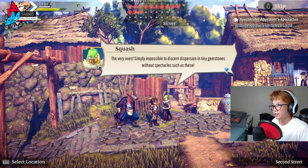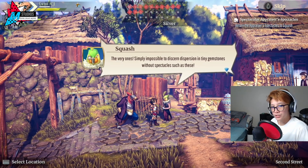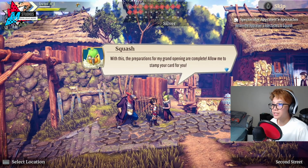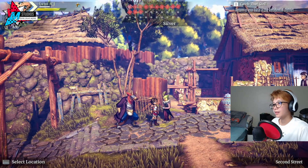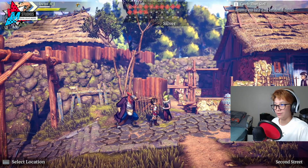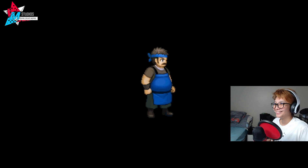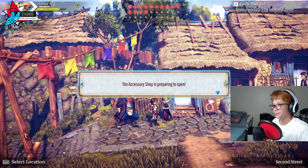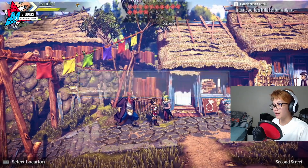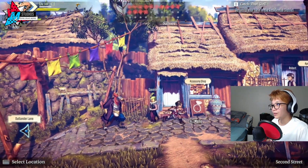Back to Squash to hand over the spectacles. 'Were these the spectacles you were looking for?' 'The very ones. Simply impossible to stand in dispersion of tiny gemstones without spectacles such as these. With this, the preparations for my grand opening are complete. Allow me to stamp your card.' 14 stamps now — we're racking up those stamps! 500 experience just for finding those glasses. So there's our accessory shop.